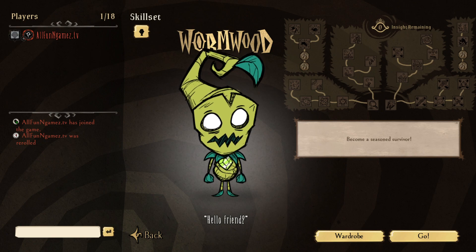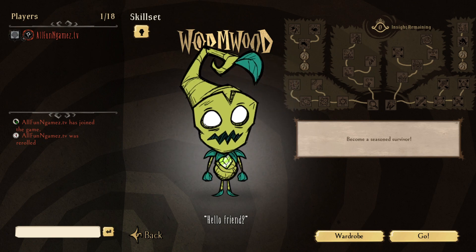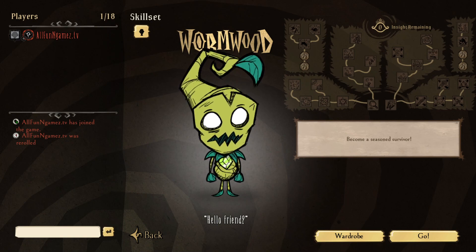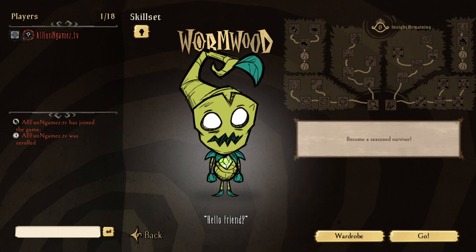We obviously know that every character is most likely going to have a skill tree. The Wilson was the start of it, so that was kind of like a look into the future. Good on you, Clay, for listening — we've already mentioned this millions of times. When Wilson came out, we realized skill trees are probably going to become standardized, and sure enough, they are. So if you have a favorite character, they will get a skill tree. Hopefully Wes gets one — maybe it'll skip over Wes, but I highly doubt it.